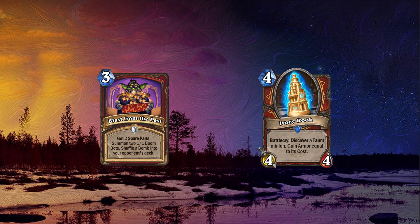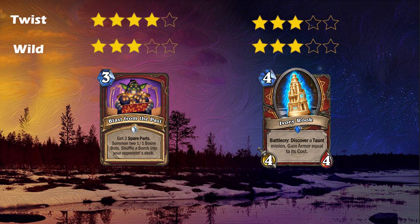Our final card for today is Ivory Rook, a 4 mana 4-4 minion with Battlecry: discover a Taunt minion, gain armor equal to its cost. Even Warrior players will love this card, but even Warrior is not a top deck right now. Ivory Rook gives you a body on board, a Taunt minion, and gains you some armor — a good card that could see play in both Twist and Wild. For the Star Ratings: Blast from the Past gets a 4 in Twist and a 3 in Wild. Ivory Rook gets a 3 in both Twist and Wild.